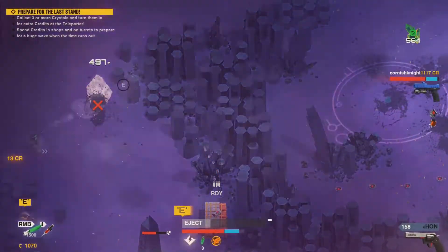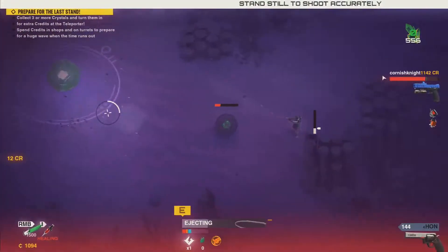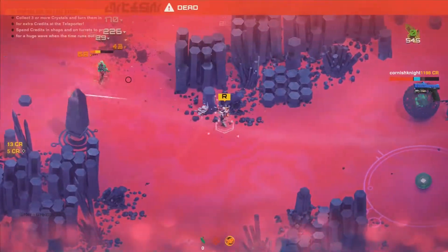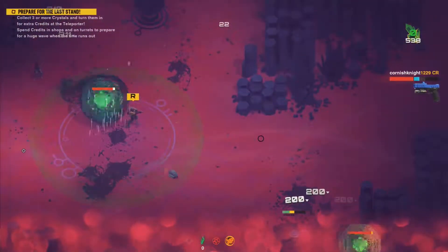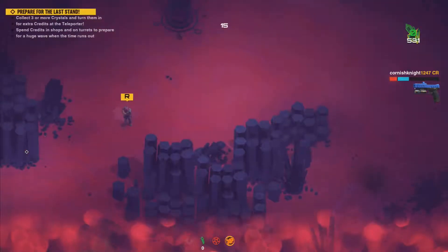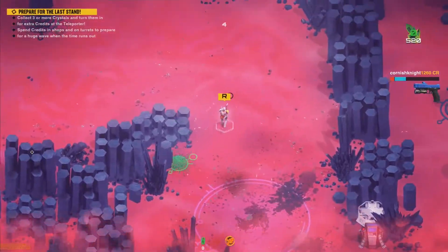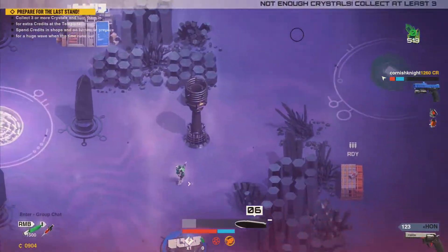I've lost my location on the map as usual. There are green shotgunners spawning for some reason and I just died. I've completely lost my location. Well, this is already a good start! This is much harder than the other mode — I'd say it's just more chaotic at the moment.